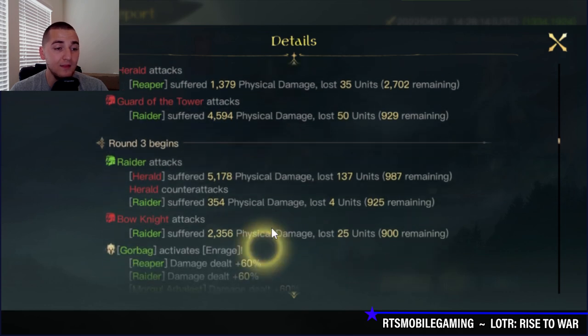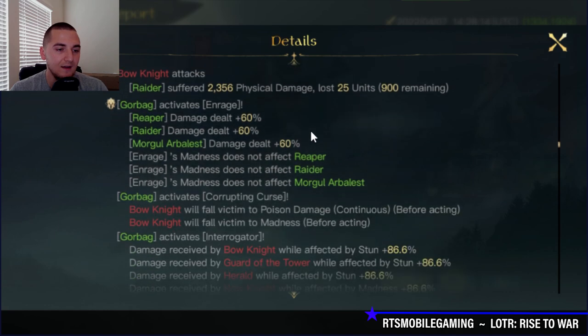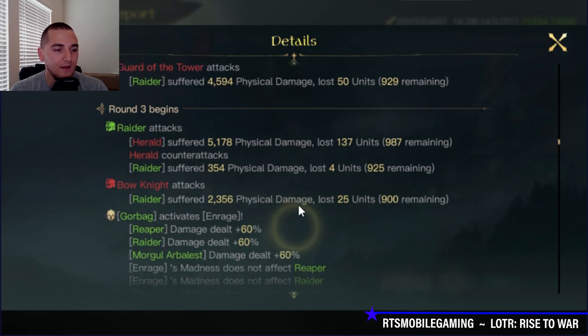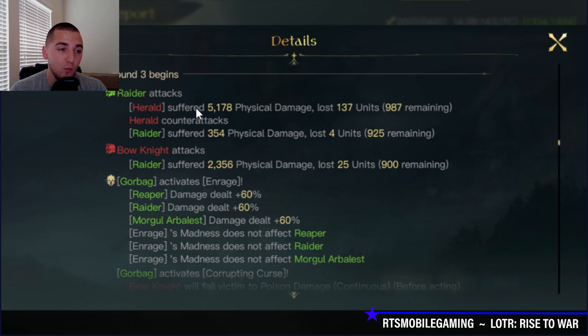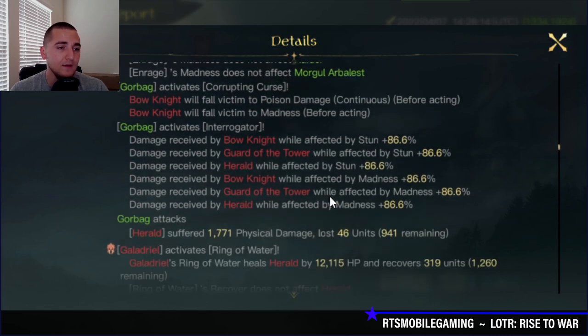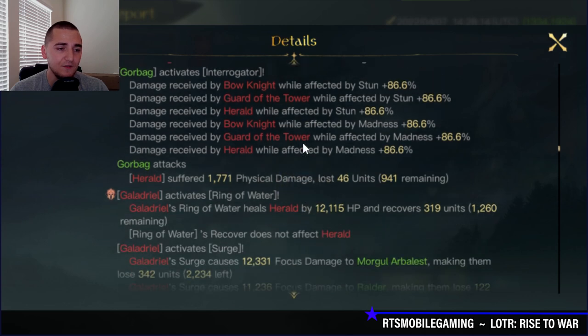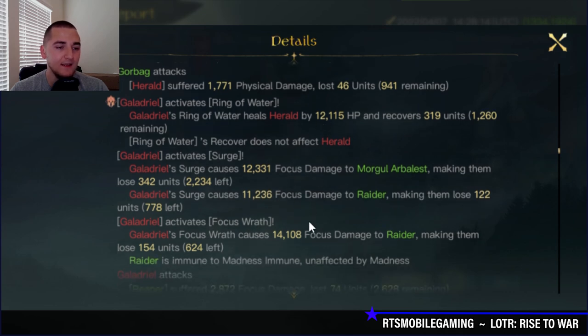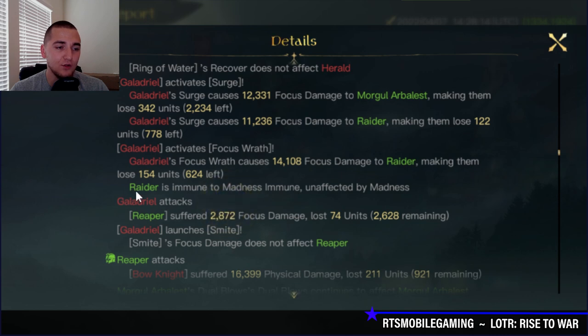In round three, you're going to see all kinds of things — from the Corrupting Curse to the Enrage ability. The Raiders, due to their speed, will attack faster than Gore Bag pops Enrage, so the Raiders won't benefit from this 60% damage bonus until round four. But the Reapers and the Arbalest will benefit. Galadriel is putting in some healing here, and check this out — the Raiders are immune to madness, unaffected by Galadriel's madness. That's right, ladies and gentlemen.